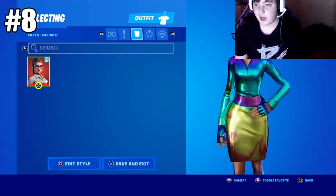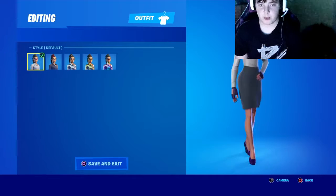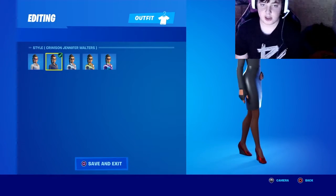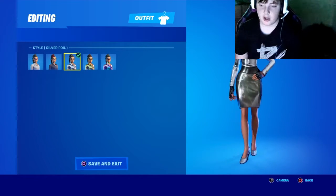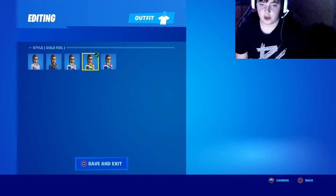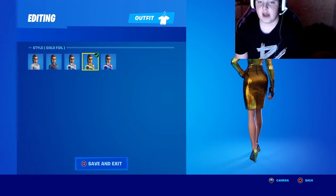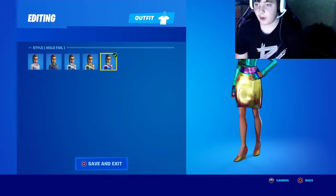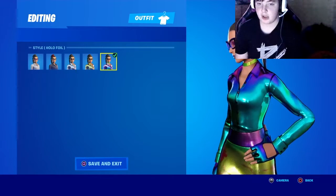Coming down at number eight we got Jennifer Walters. I kind of enjoy this one, kind of don't, but at the same time it's pretty good. We have the default, Crimson style, silver foil, gold foil, and hollow foil. I do have all the foils for Jennifer Walters — the skin's okay, I won't call it bad.